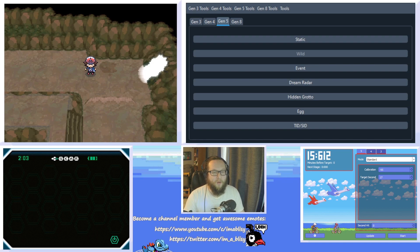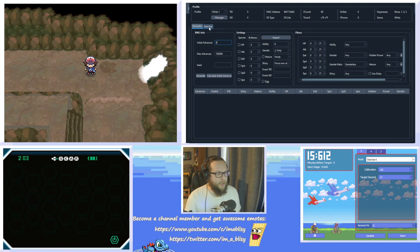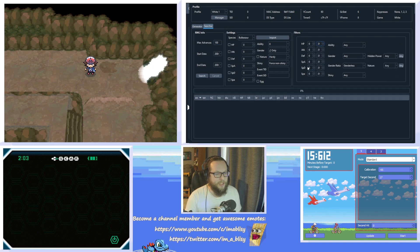With all of the setup out of the way, we can look towards doing the actual RNG. You'll notice Pokefinder doesn't have any button that says pickup RNG — it's actually going to be done using the event RNG button. This is because pickup RNG works the same way as the IV RNG for event Pokemon. So let's click event and open that tab up. Then we're going to go into the searcher tab and look at the filters for the IV section. We don't want to touch anything in the settings section at all — you can just leave this as the blank Bulbasaur thing.